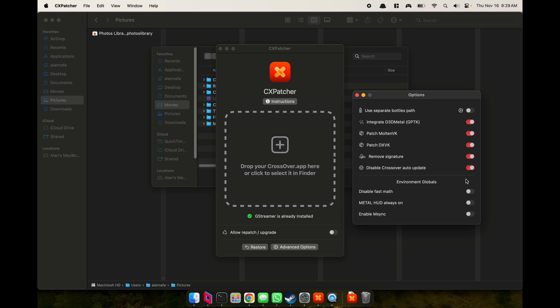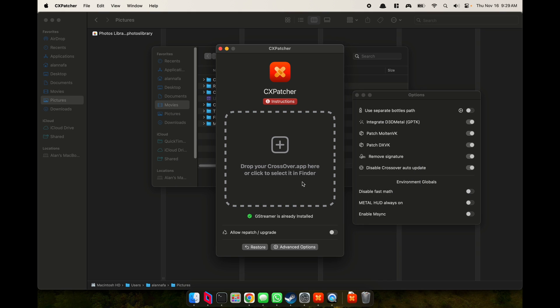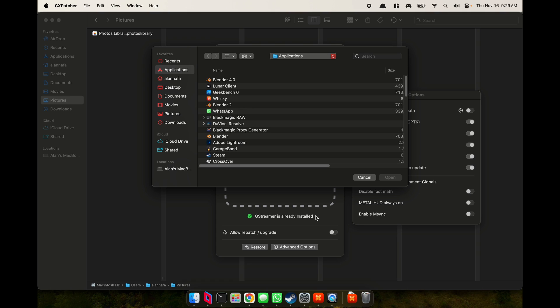Go to advanced options. I recommend not doing a separate bottle path so that you don't have to reinstall everything, though it could provide peace of mind if you don't want to mess up your original path. The good thing about CXpatcher is that you can restore it — as I'm showcasing here — and then simply repatch it and you're good to go.